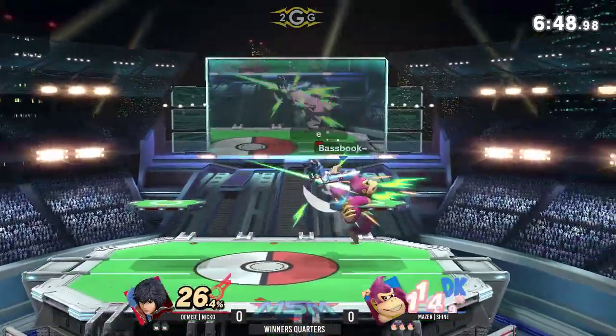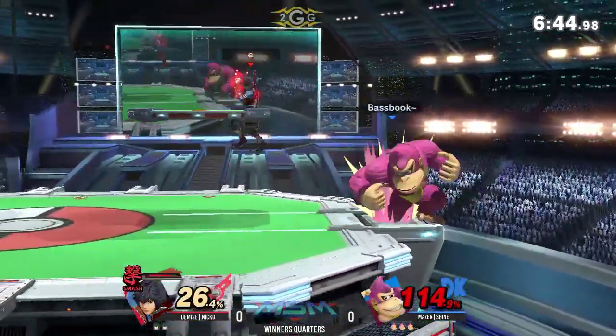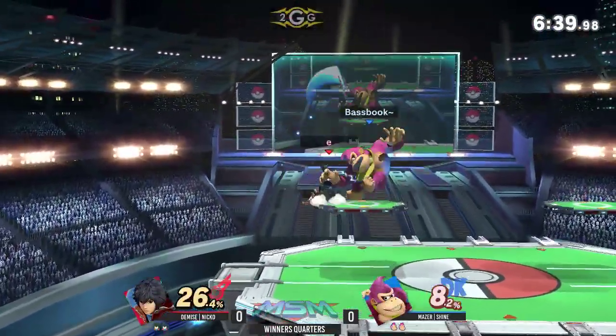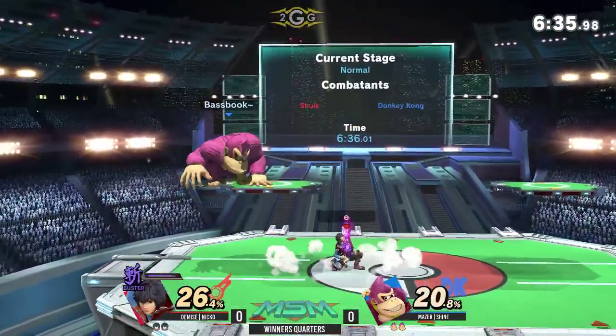Sheenae doing so much, and here comes the Carver throw into the nair, getting a lot of damage done, using that B-reversal, forcing Niko away — and he couldn't armor through it. The Smash Art is going to finally seal it out. Niko, before things got too out of hand, found the option, and that's just the beauty of Shulk.